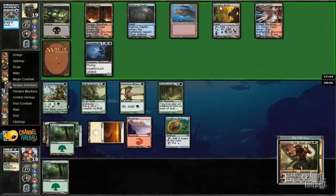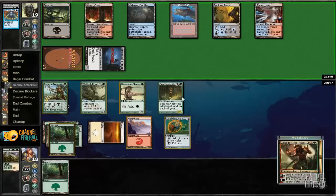And Steam Vents — man, this guy just has everything. Six mana. What is going on?